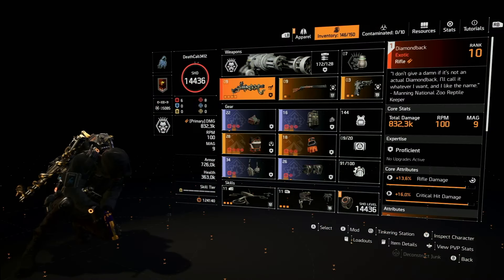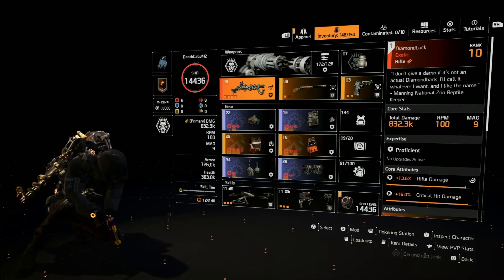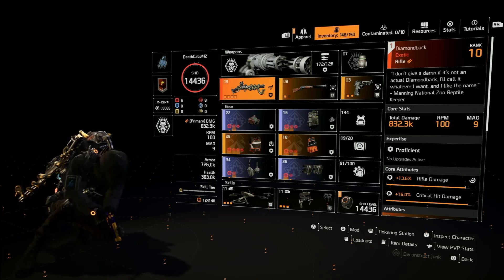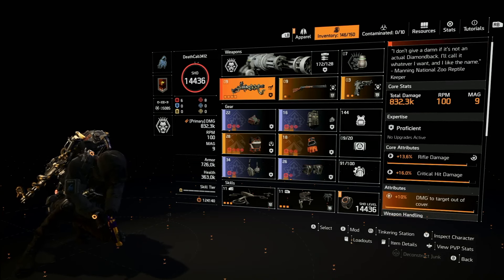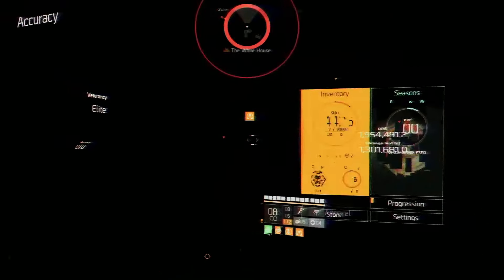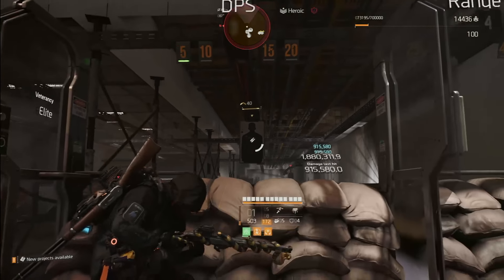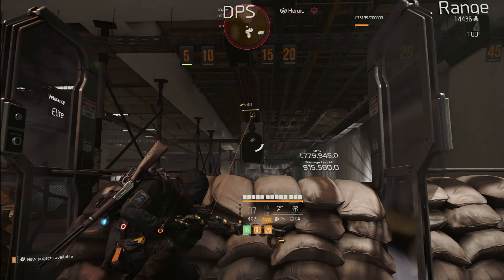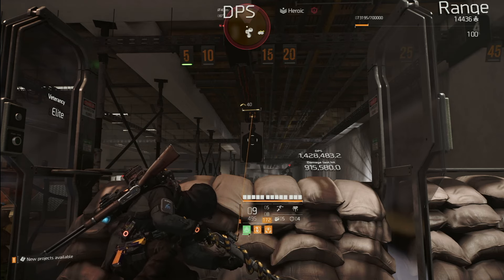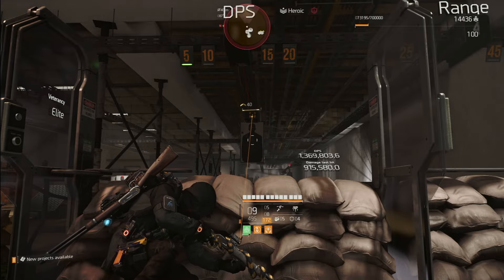Why do we want all that weapon handling? We only have 9 shots, so anything that increases our odds of landing those shots — especially on the head — is essential. But more importantly, it affects reload speed. With the applied weapon handling that comes out to about 4.2 seconds. Without it, the reload is extremely painful and you feel like you're reloading constantly.